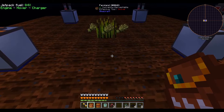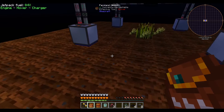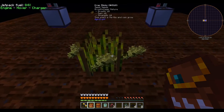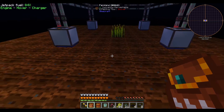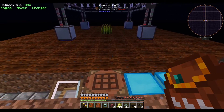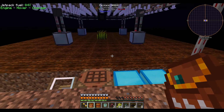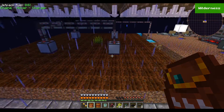Once you have the infrastructure set up, adding more plants is as simple as planting it and giving the products somewhere to go. There is water hidden under each of these autonomous activators — the water isn't strictly necessary because the sprinklers do irrigate the farmland, but in my experience, if you have a lot of sprinklers irrigating farmland without a water source, it tends to be very visually laggy as the farmland goes from wet to dry state quite often.